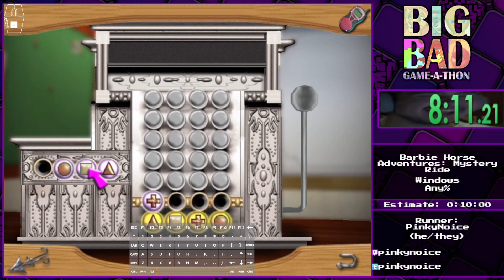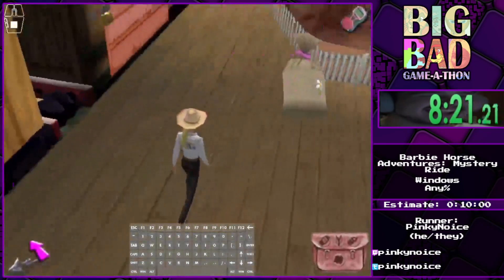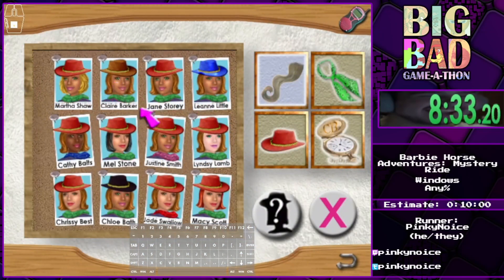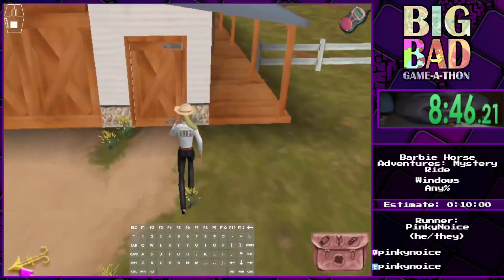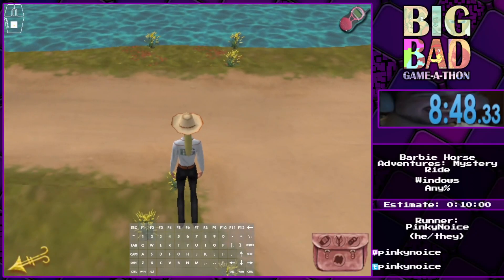At the end we just have to match — inside that is the key to letting the horse go. Mastermind — that's the board, boom, you're out. Now we go to the key, do the same pattern again, another outro cancel, boom. Now we match the person who stole it — we chose Chloe Bath because we can see the CB initials on there, that's how I do it. Now it's just a bunch of cutscenes, and the time ends when I exit this area. 8:48 — GGs! That's the end of Mystery Ride, it's a fun fest, there's so much going on.